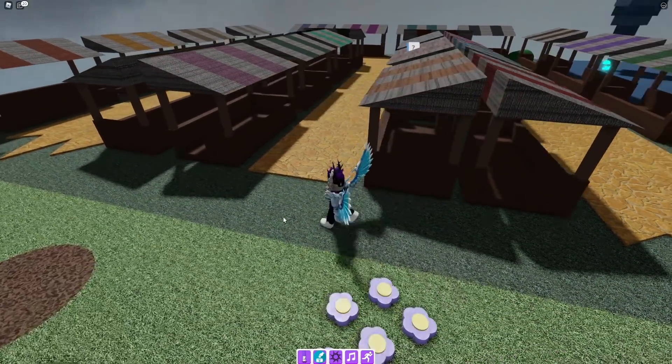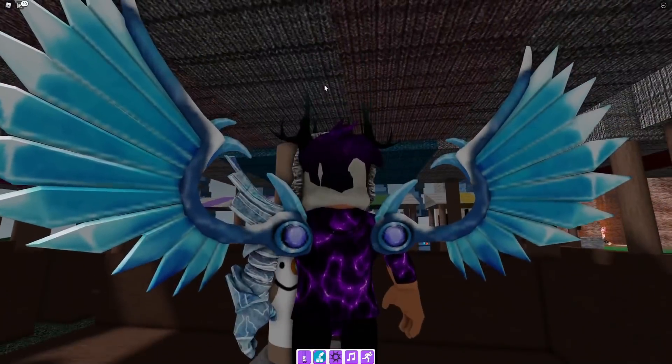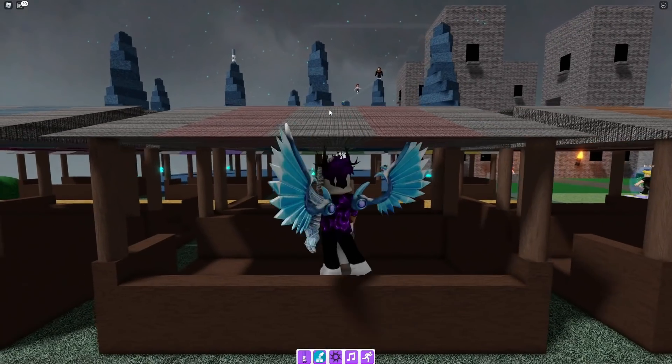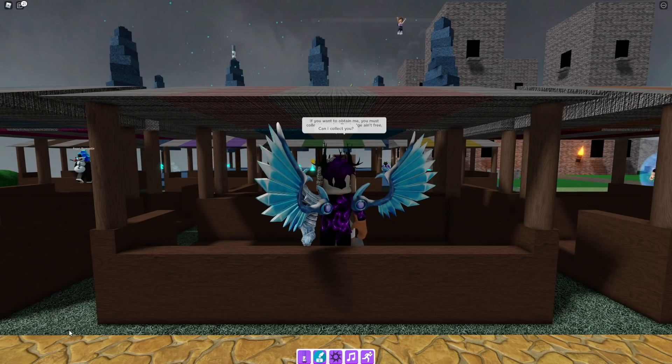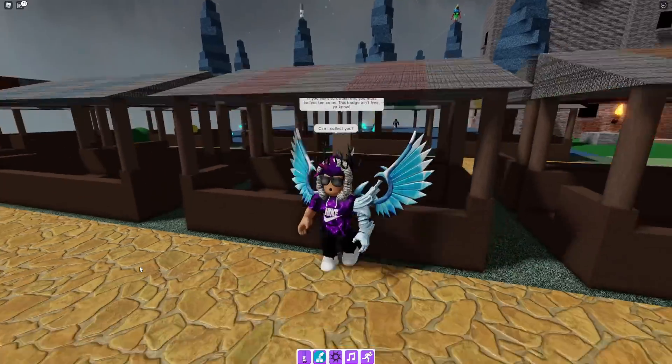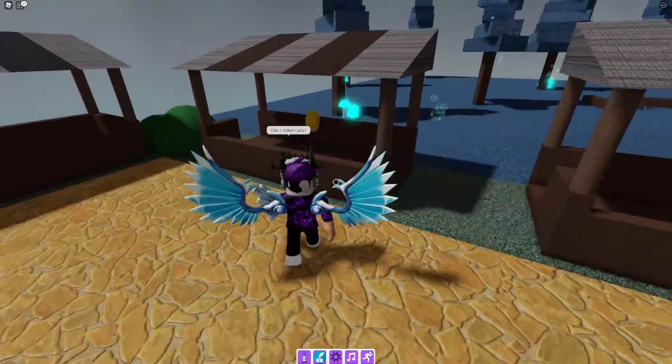For the merchant marker, you may be able to see a marker over here. Talk to the merchant — they're going to say to collect 10 coins. The coins actually spawn in, so let's go find them.